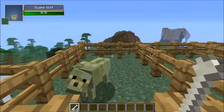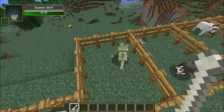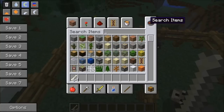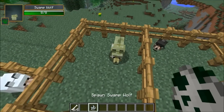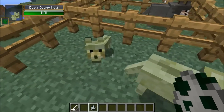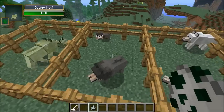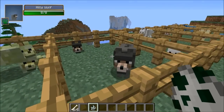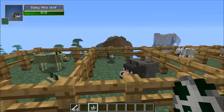All right, let's see what is next here. This one is the swamp wolf. So a little tiny baby swamp wolf, it's so cute looking. I love all the little wolves. And this one, the hills wolf - so if you're in this biome, guys, you can find this one.